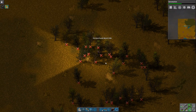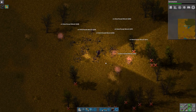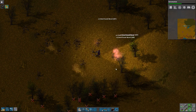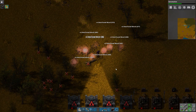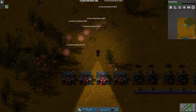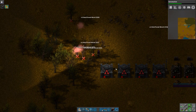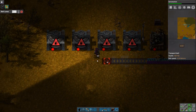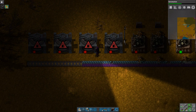There we go. Grab me some wood, Mr. Nanobots. Please, grab me wood. I could use termite bots to automatically destroy any trees in the vicinity, but I'm not going to do that because that's going to mess with automation.